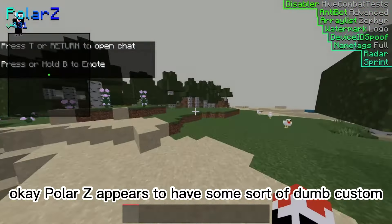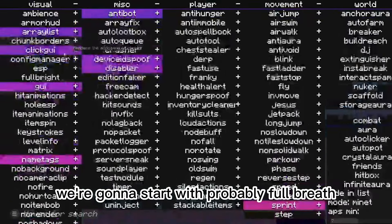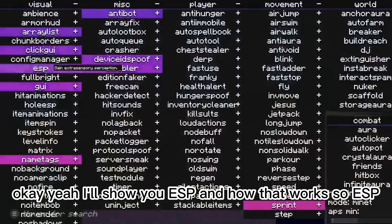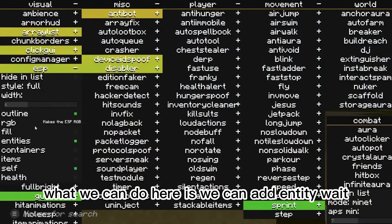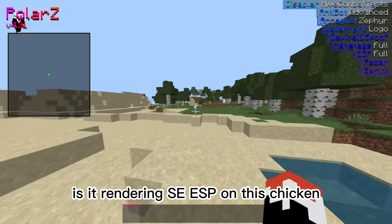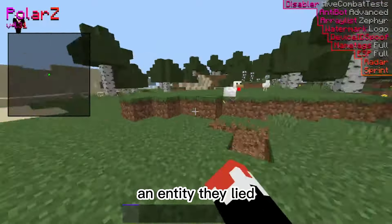Let's start with the very first hacks we're going to be doing, which would probably be visual. So with visual, we're going to start with probably Fulbright — like ESP maybe? I'll show you ESP and how that works. So with ESP, what we can do here is we can add entity — wait. Is it rendering ESP on this chicken? No, it's not. The chicken's an entity! They lied!